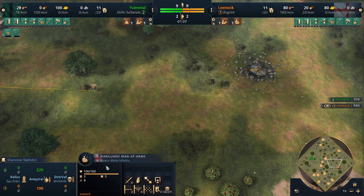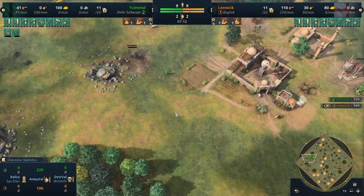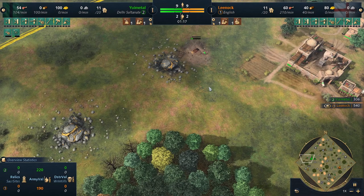Especially when you consider how long it takes for these men-at-arms to get in a position to even do anything — it's a very long wait. But it looks like Yui will be wrapping around the backside. Already scouted where the gold vein is, so that's going to be his play to try and block that out.